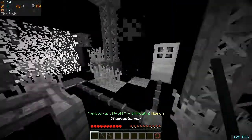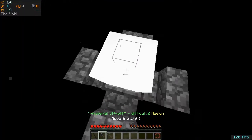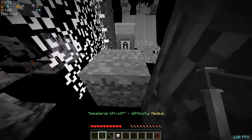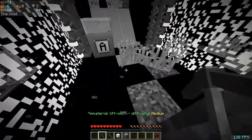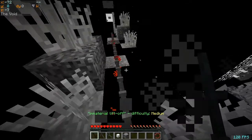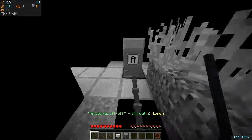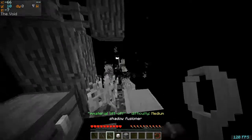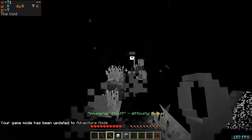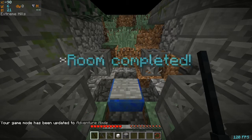I thought we couldn't break blocks — how did I just break those? I suppose we can use this to our advantage. So we can break blocks. I don't understand this whatsoever. I think I've just realised why I can break blocks — I think it's because we're in survival game mode, not adventure mode. Okay, that explains it. Room complete! Not officially, but hey, we did it. It's all for fun.